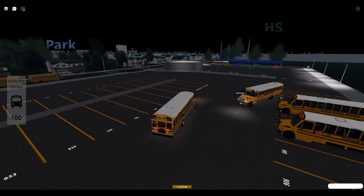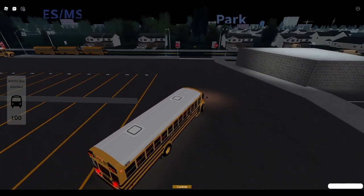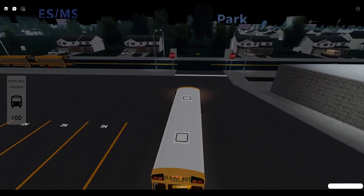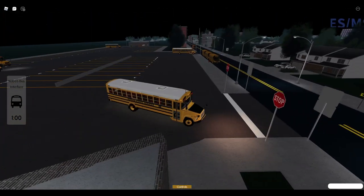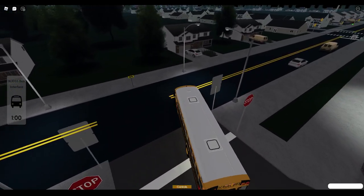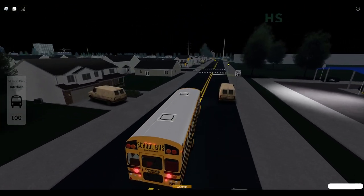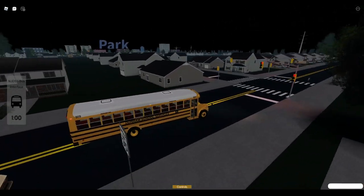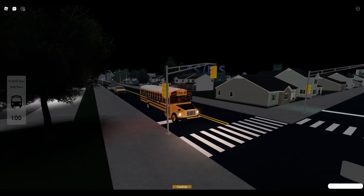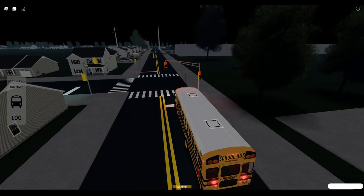I believe all they added in this update was the buses and the UI above the schools and the park. They also redid the grass color — remember how it was like a very bright green? Now it is a little bit of a darker green, which I like. Honestly, it's not bad. We're going to go ahead and go pick up from the high school, which is right here, and then we're going to drop off. Since last time I did kind of an AM route.